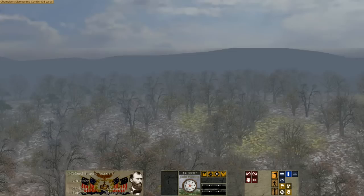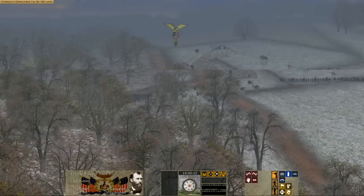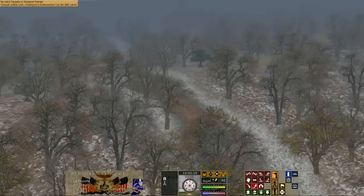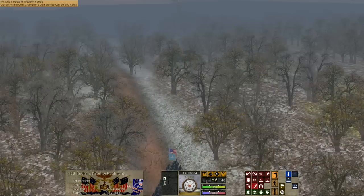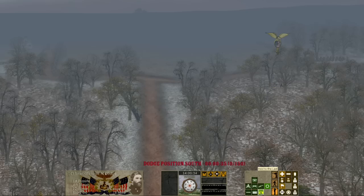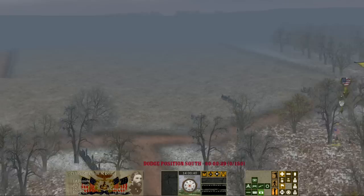March 7th, 1862. 152 years ago today, Major General Earl Van Dorn led his Confederate Army of the West and some 16,500 soldiers in a battle against Samuel L. Curtis's Union Army of the Southwest and its 10,500 soldiers. The battle would be known as Pea Ridge. The engagements started on March 6th with some minor skirmishing, but the major engagements took place on the 7th and 8th of March, 1862. The battle took place in Benton County, Arkansas, and would forever determine the fate of Missouri, keeping it with the Union.